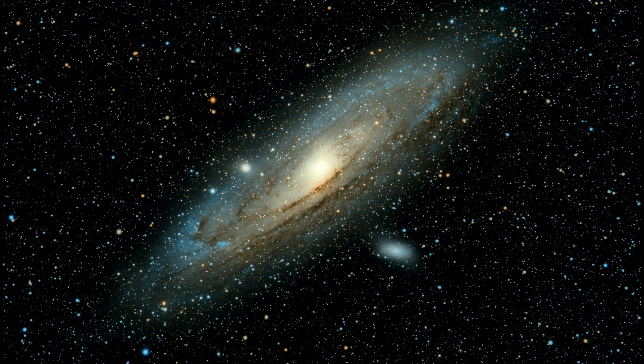Number 5: Kaya, Ghost Assassin. A planeswalker that costs 1 black, 1 white, and 2 generic mana to cast. She enters the battlefield with 5 loyalty counters and has the following abilities. For 0, exile Kaya, Ghost Assassin, or up to 1 target creature. Return that card to the battlefield under its owner's control at the beginning of your next upkeep, and you lose 2 life. For minus 1, each opponent loses 2 life and you gain 2 life. For minus 2, each opponent discards a card and you draw a card. Kaya offers 3 really cool abilities. My favourite has to be her first ability, which offers a flicker effect, allowing us to exile Kaya or a creature and return it back at the beginning of our next end step.